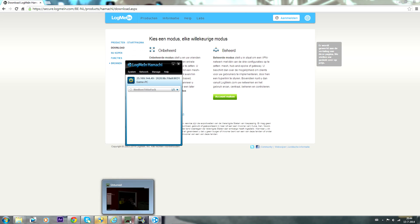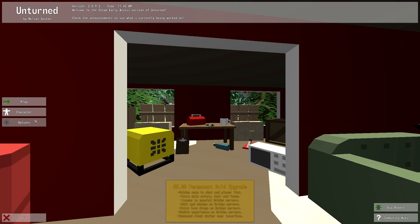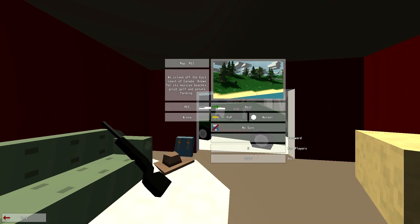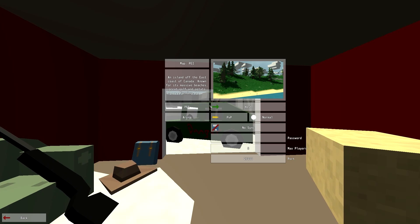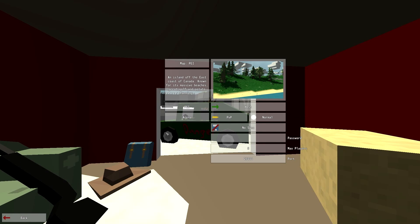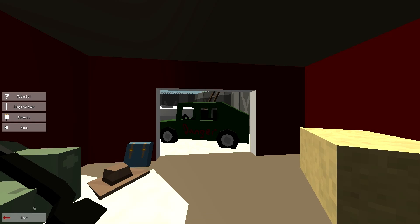After you have done that, go to Unturned. If you are the host, just click on Play, then Host. Leave everything at the normal defaults, don't change the port, just click Host and you will be in your game ready for your friends to join.